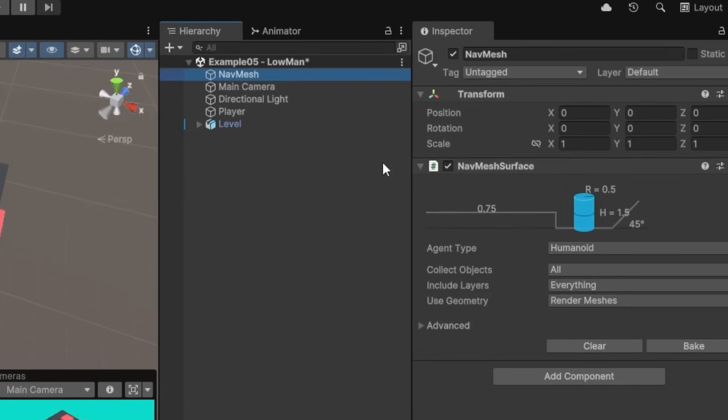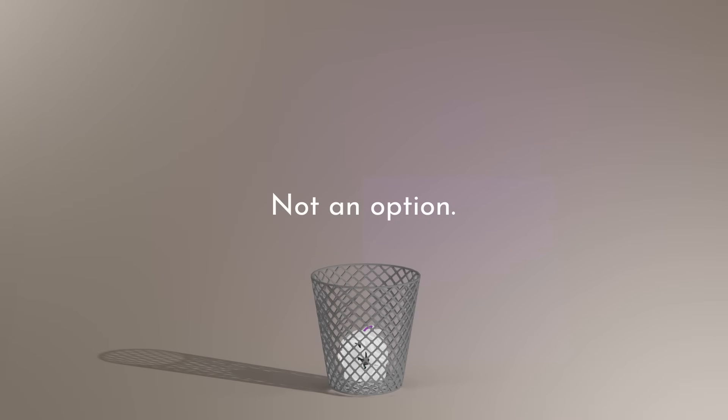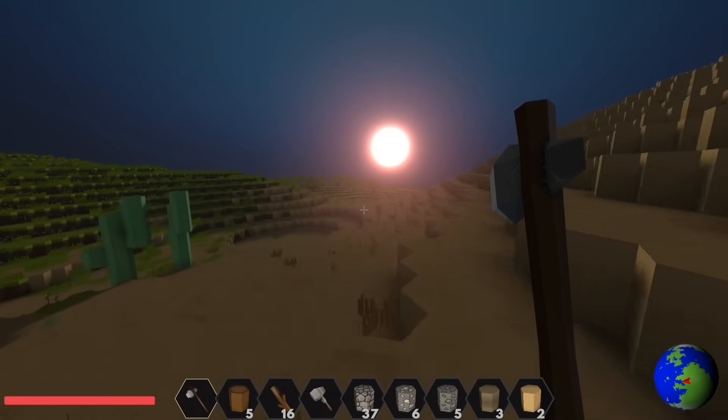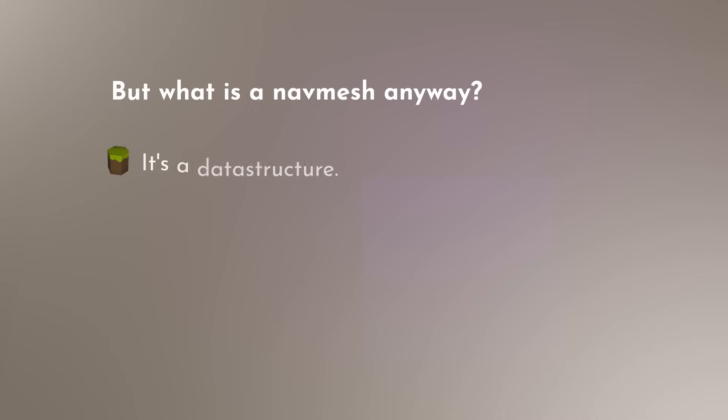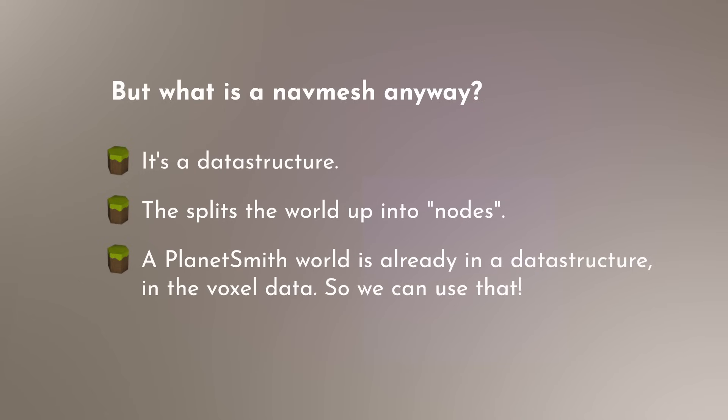However, nav meshes need to be baked. This is normally done in the editor and saved, but with procedurally generated planets this isn't an option. We could bake the nav meshes in real time as we explore and change the world, however this is expensive and slow. But what is a nav mesh anyway? It's just a data structure that maps out the world, splitting it into nodes and connections which can be navigated using a pathfinding algorithm. Our world is already in a data structure as voxel data, so we can skip the middleman and use this data directly instead.